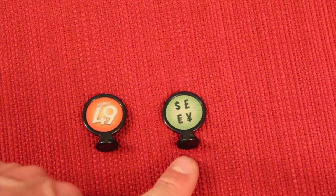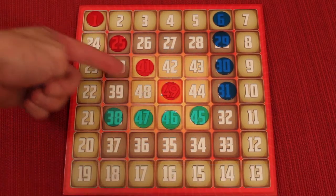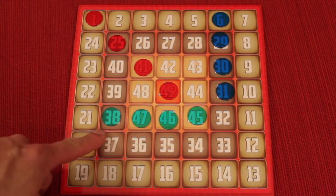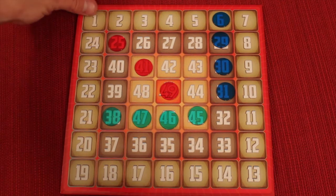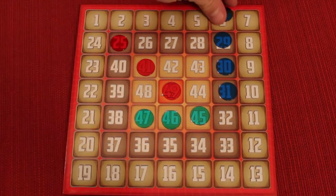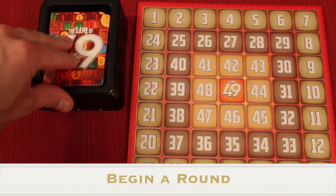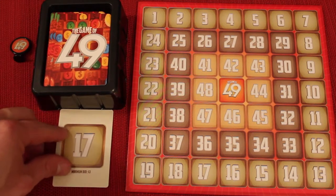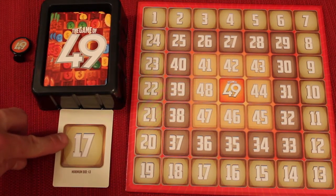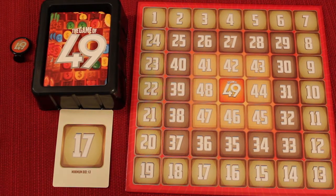Decide on a player to go first — that player will take the first player token and the auction token. The object of the game is to get four of your chips in a row, either diagonal, horizontal, or vertical. If you're playing with five players, the first player to get three chips in a row wins. The player with the starting token will take the top card off the deck and flip it face up for everybody to see.